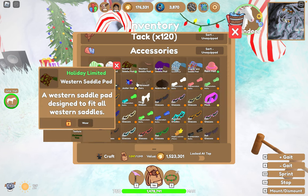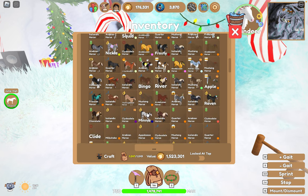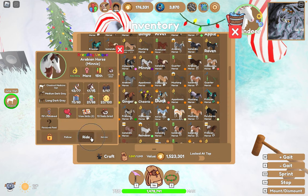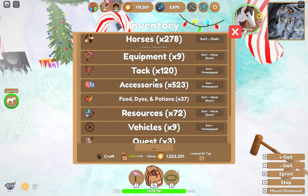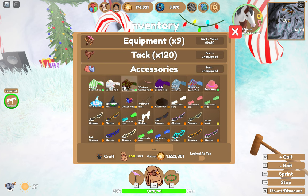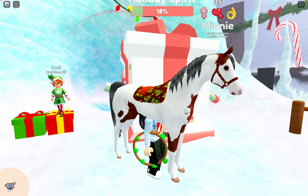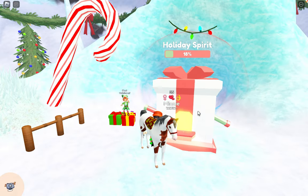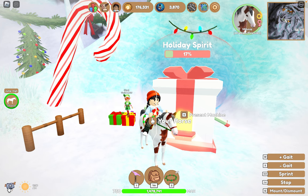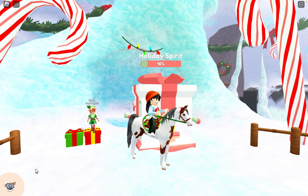I guess that is time up! Let's have a look and see what we got — I love these, they're so cute. Let's choose a horse quickly to put this stuff on. Maybe one of our Icelandic horses, or even Mini — Mini doesn't have a tack set. Let's do the Christmas tree for Mini: the Christmas tree halter and the Christmas tree saddle pad. I think that suits her really well — it kind of matches her color. Anyway, I'm loving this. I need to get more holiday spirit to get more presents. It's just a short video today — I hope you enjoyed it! Let me know what you've gotten from the presents, which horses you've gotten, and which accessories are your favorites. Don't forget to like and subscribe — see you in the next one, goodbye!